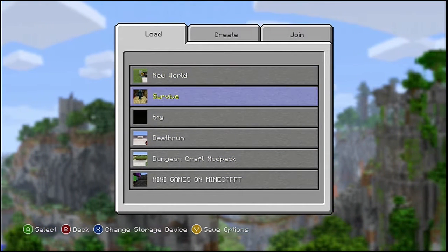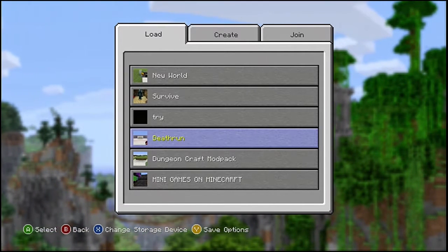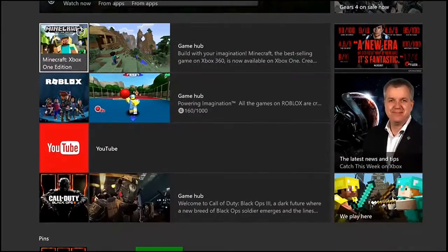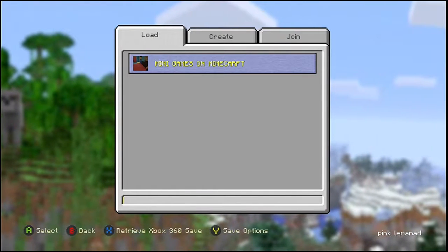Just remember: you push Y, save options, then push upload to Xbox One. When you upload it to Xbox One, go to Xbox One, go to Minecraft, push Play Game, then push X to retrieve.